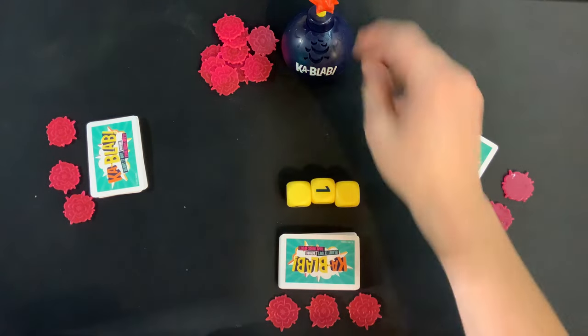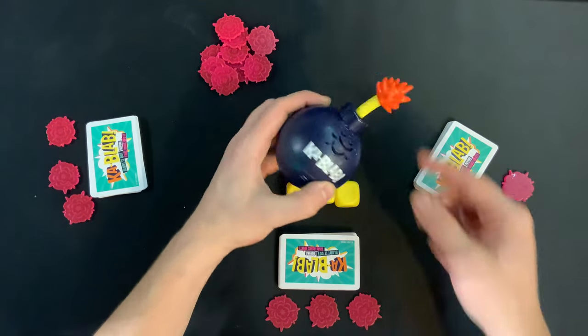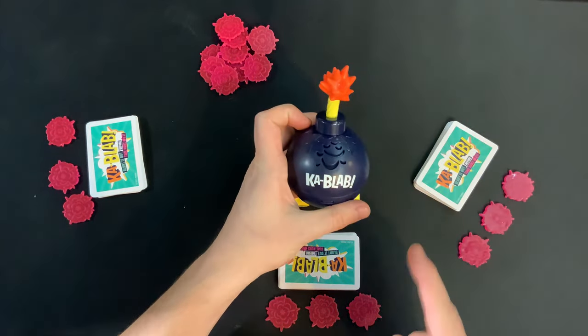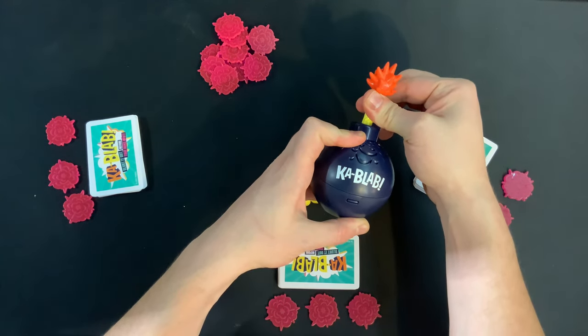Next, give the dice to the youngest player and make sure the bomb is in the center. To start the bomb, you pull the timer. If you ever need to cancel out the bomb for any reason, you pull it for 2 seconds and it will defuse itself.